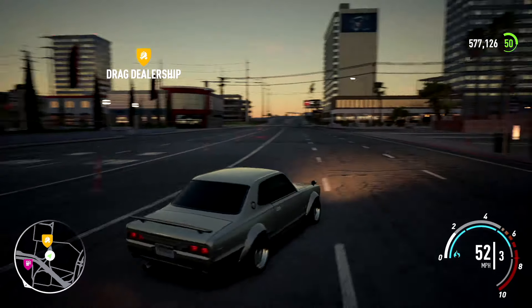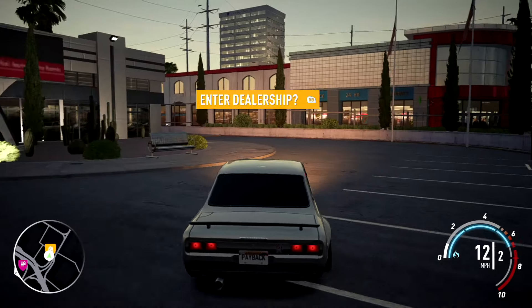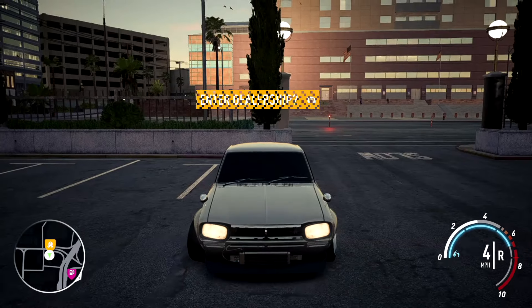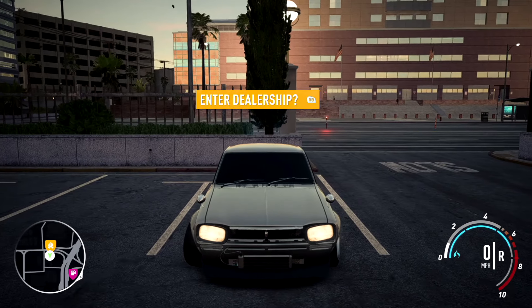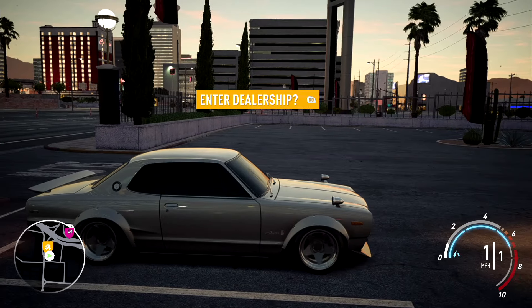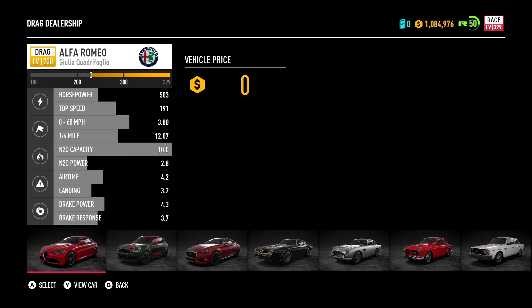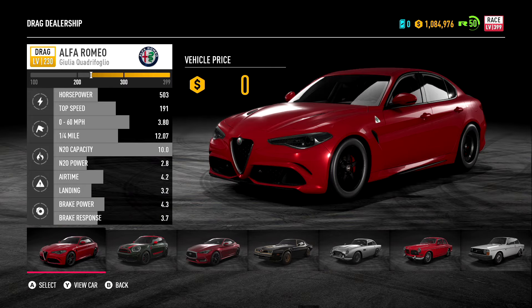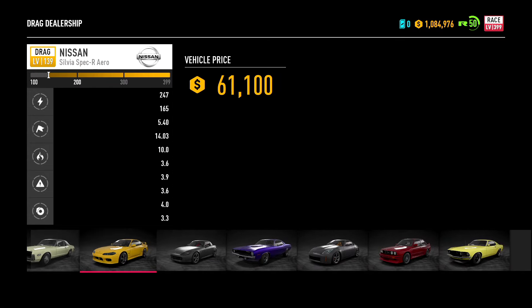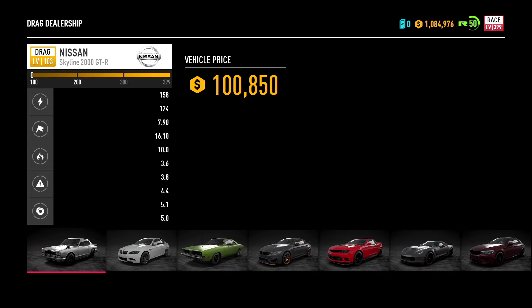All right, now let's go pick up that drag car. Keep in mind it's gonna be the same car — obviously the same car, because that's how we're gonna know what the difference is if there's a difference. My thought is there probably is gonna be a difference. I'm gonna go for the drag build, guaranteed. In the real world that's probably what would be best, but this is a game so let's check out the game physics and see if it's the same as real life.